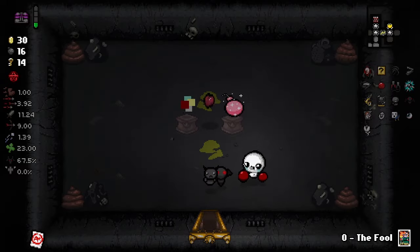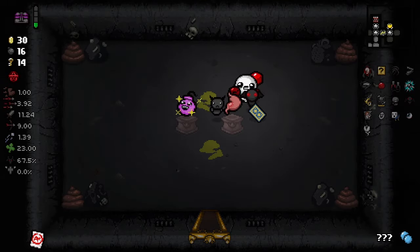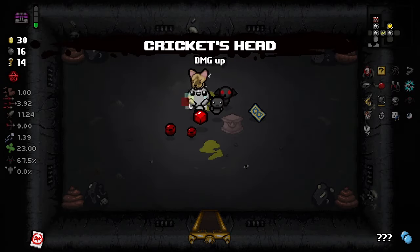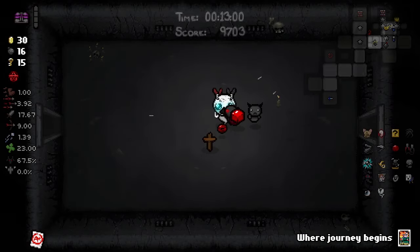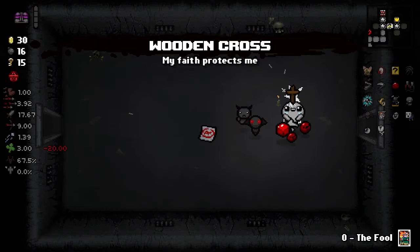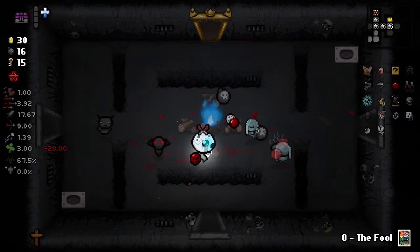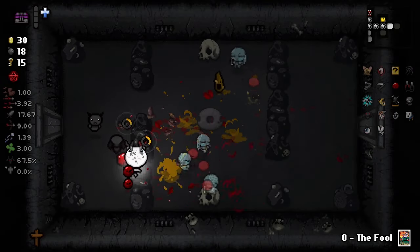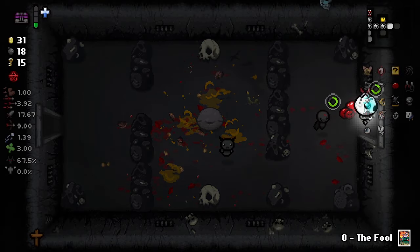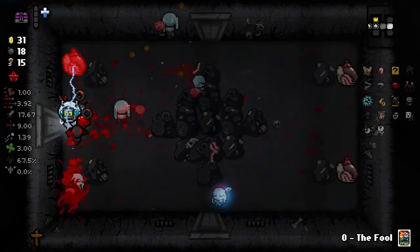What do we have in here? Oh my god — that is Cricket's Head right there. Let's grab that. We perfectly timed it. Wooden Cross — it's too good as this character to pass that up. Oh my goodness. That's gonna be two Holy Mantles per floor instead of zero. I'll definitely take that over Perfection.